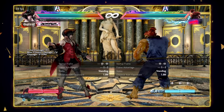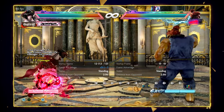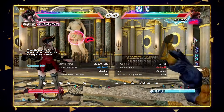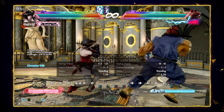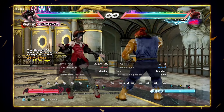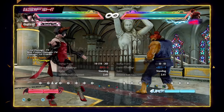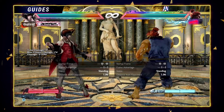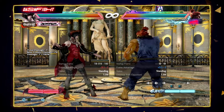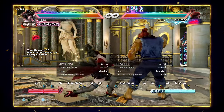She has a bunch of follow-ups after her jab. She has 1-2, which is typical. She has 1-2-4, which is a counter-hit launcher. And she has 1-2-3, which is a normal-hit mid launcher. So if your opponent likes to duck the 4, you can go for the mid sometimes. You can also do 1-1 on block and then do stuff like slash on block, which is a counter-hit launcher, to deal with opponents who mash.